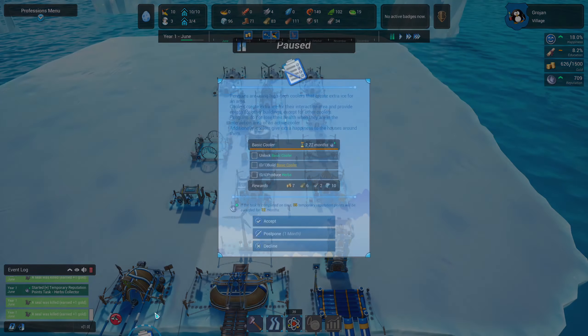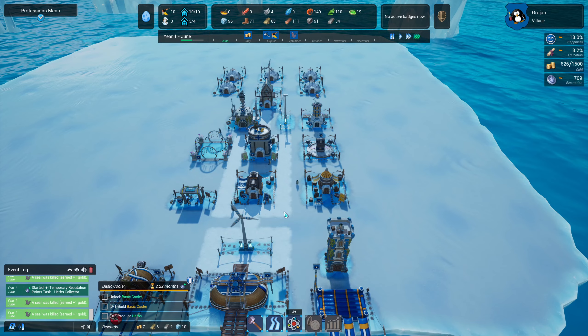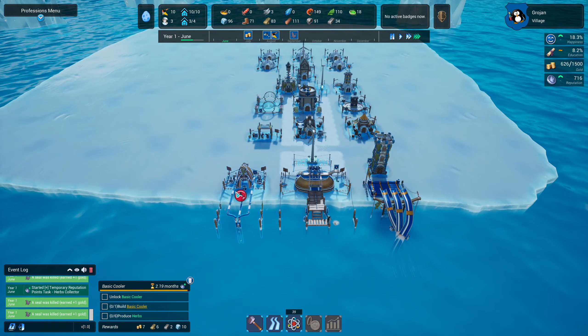We can also make something called a basic cooler at some point. Penguins are using high-tech coolers that create extra ice for an area — coolers create extra ice for their interaction area and provide energy for other buildings, except for other coolers. Penguins don't lose health when in the interaction area of an active cooler, and coolers give extra happiness to houses around them.